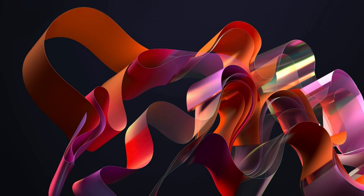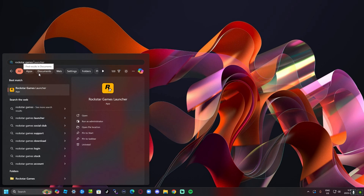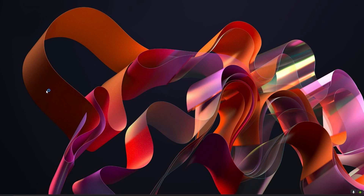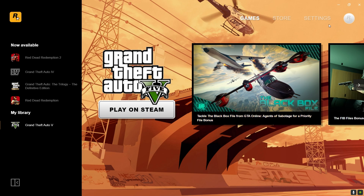Make sure to like, subscribe, and turn on the post notifications, and let's get right into the video. First step, what you want to do is go here and type in 'Rockstar Games Launcher' right here. It will take a bit of time to load so make sure to wait a bit. Okay, as you can see we are here.